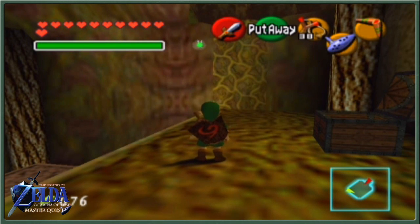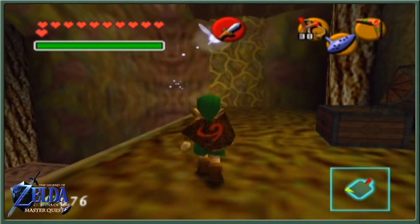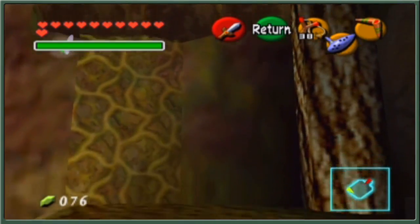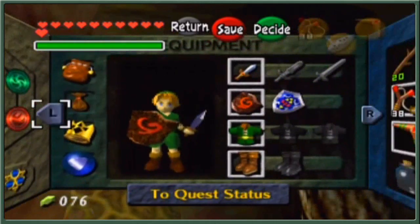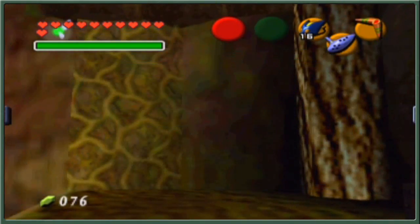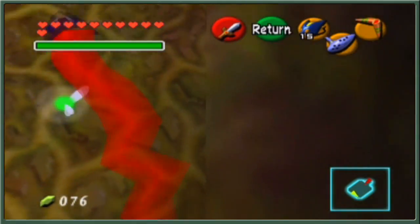Welcome back to Legend of Zelda Ocarina of Time Master Quest! We start off on a week of exploration, side quests, and heart gathering - sculltulas galore and all that jazz in the Deku Tree. Some people said I could not enter here anymore after picking up the Ocarina, but as you can see I'm safely inside. We're going to go through every area more or less, destroy every gold sculltula, pick up as many heart pieces as possible. I have done a lot of research as to what we're doing.